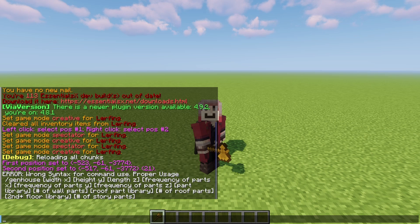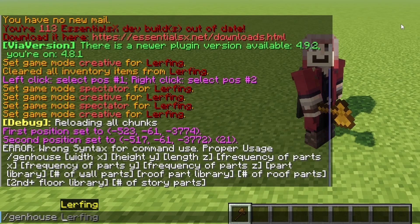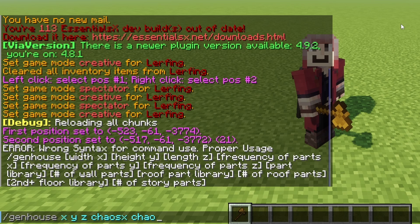I'll break it down for you. The command structure goes like this: you type gen house, then the first three numbers are the size of the building — width, height, and length respectively. The second three numbers are part chaos or density for width, height, and length. You then have your bottom part library with part variations, second floor library with part variations, and roof library with part variations. If you type N or 1, that means there is nothing and it won't affect the build at all. This image breaks it down much easier in my opinion.